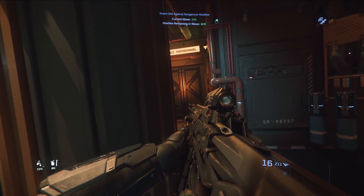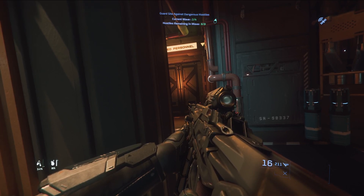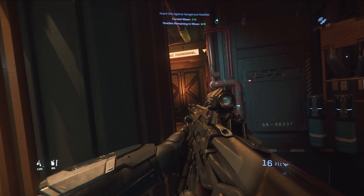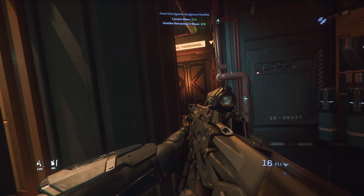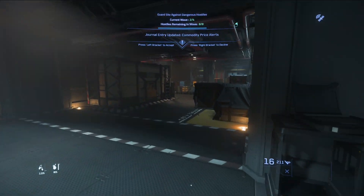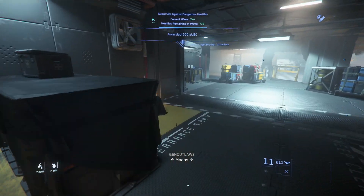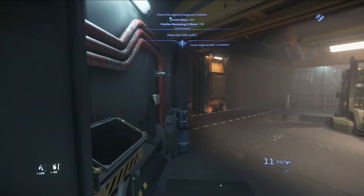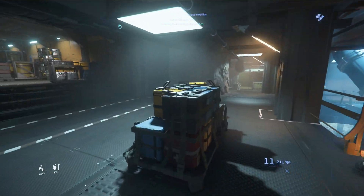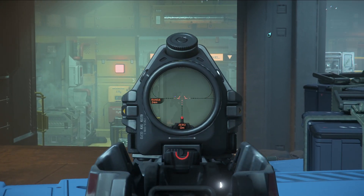Here we are camping the elevator, hoping it opens. It's been a little delayed recently so we wait. The second wave on Dangerous Hostiles is 8 enemies spawning. Waves 2, 3, and 4 are all 8 enemies. It's also Dangerous Hostiles, which means there are no light armor guys — it's all heavy armor dudes.